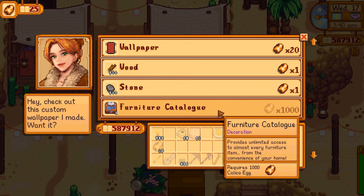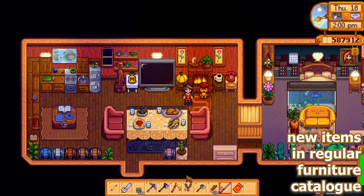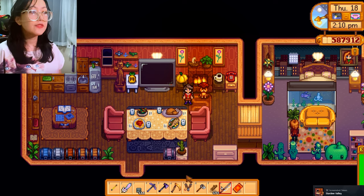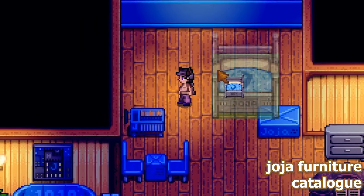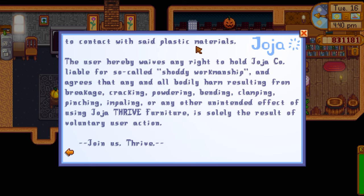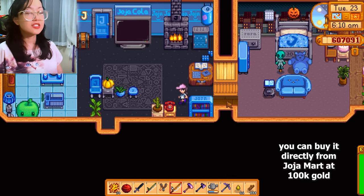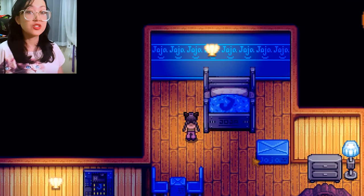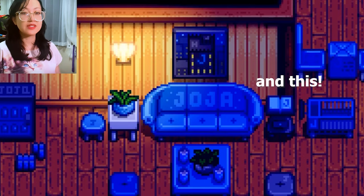Some of the new furniture for Stardew Valley 1.6 are available through the furniture catalog. I think this bountiful dinner table is a new one — it has a certain vibe. It's like full-on corporate with the Georgia Mart furniture catalog, which is very funny. There are terms and conditions in there. I find the blue aesthetic pretty cute, except for this totally atrocious divorce-inducing Georgia Mart bed, because it would have been cool except for the large J in the middle — but with the power of money, it will be gone.